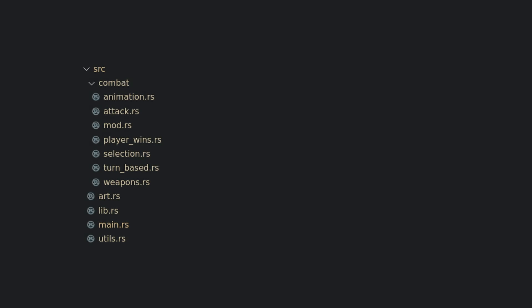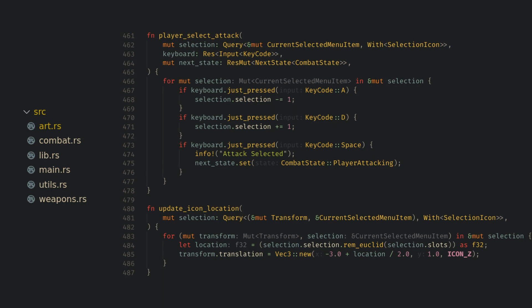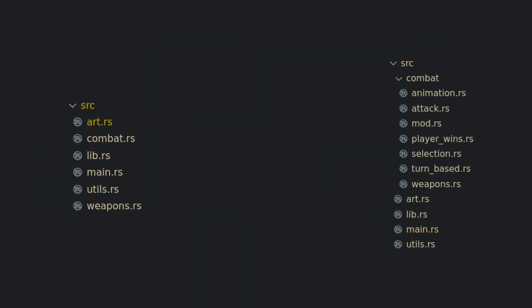First up we have the file organization. This has been a common pain point I've seen people talking about with Bevy, so I want to go into my solution for this project in some detail. Last time I had a combat.rs module that was getting to be over 500 lines, so I targeted that as something that needed to be broken up. The approach I've chosen for this project is to start with the simplest file structure and let it organically evolve following some simple rules.